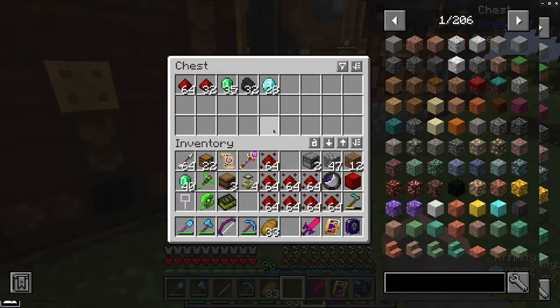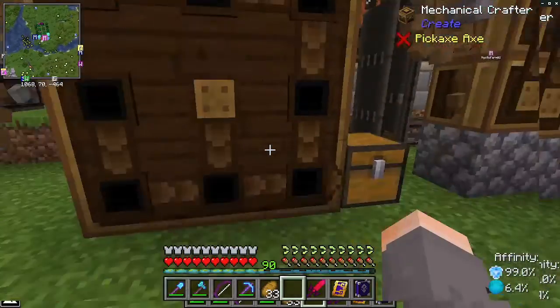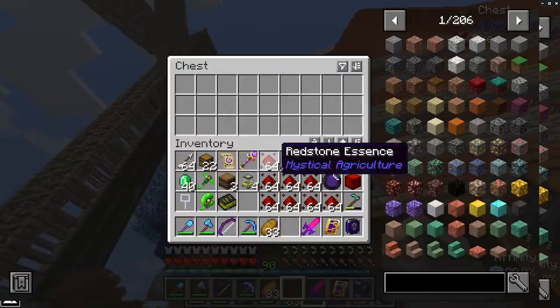I was making something else a few minutes ago before I started this video, and I completely forgot that I had to put a slot cover on the center slot, because this recipe only uses eight essences, not nine. The last recipe I made, while I was making diamonds — all of these materials were created from essence grown in the fields, just so you know. Diamonds are a three-by-three, a full nine. Redstone's only an eight.